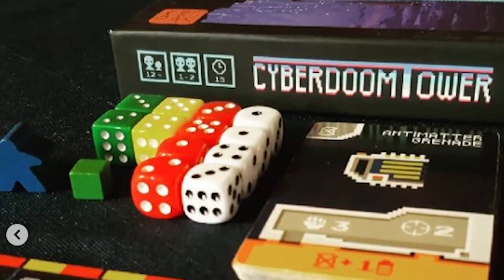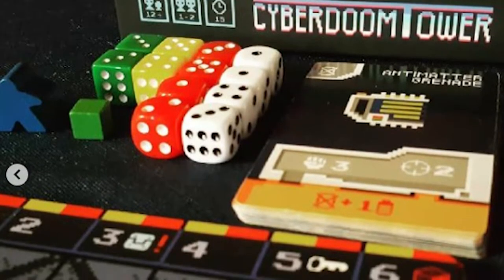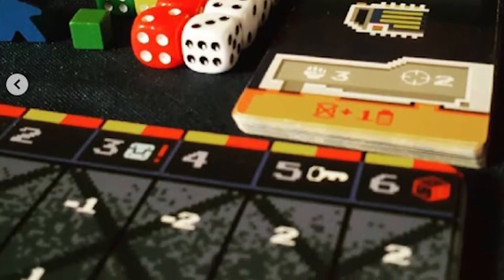Cyber Doom Tower is a cooperative game for one or two players where you try to climb up the ranks of the Cyber Doom Tower, going up the elevator, crossing over certain areas on each floor to defeat monsters, gain keys, and eventually fight the main AI at the very top of the tower — or perish in your attempts.